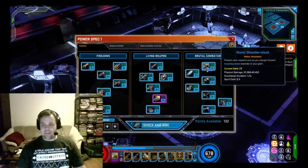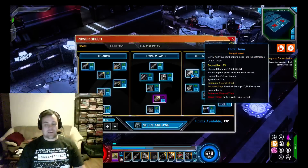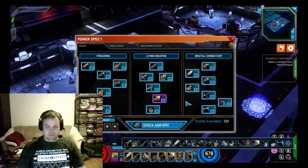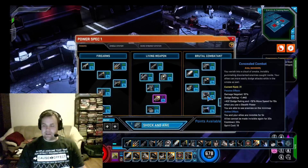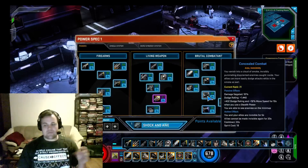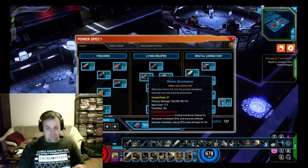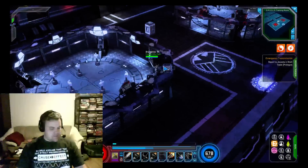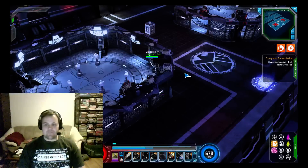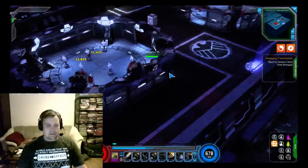Moving into the last tree: Bionic Shoulder Check is the basic movement power — pretty decent and you actually get a knockdown out of it, which is nice. Then Knife Throw, Bionic Haymaker, Dispatch, and Concealed Combat. Concealed Combat is a really cool one because it stealths your entire party — all of your allies as well as you.